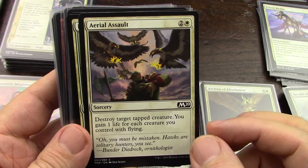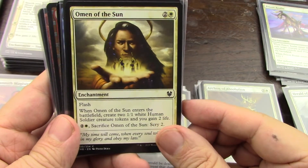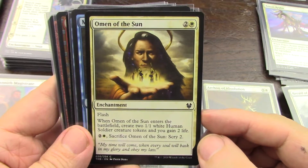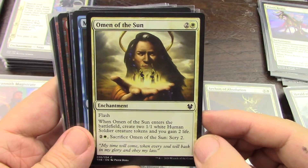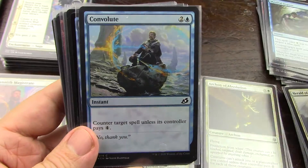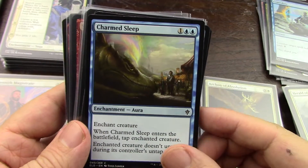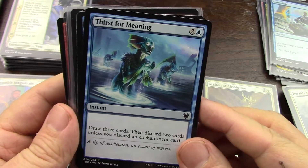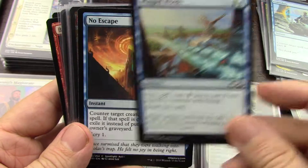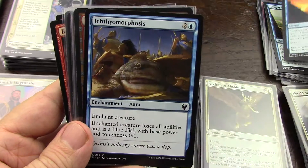I'm going to say yes. Destroy target tapped creature — no, not really. And I'm not on humans in this deck. But create two tokens — yeah, for sure. I'm definitely on control. Counter, exile, scry one — yeah, I'll put it in.